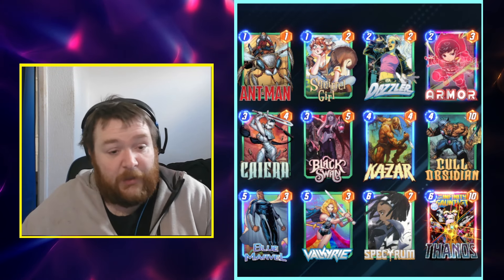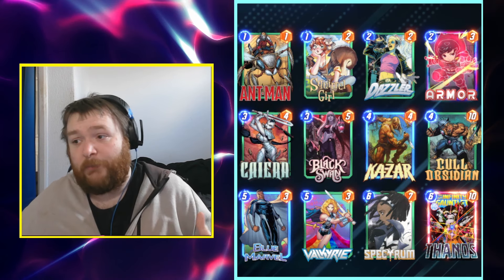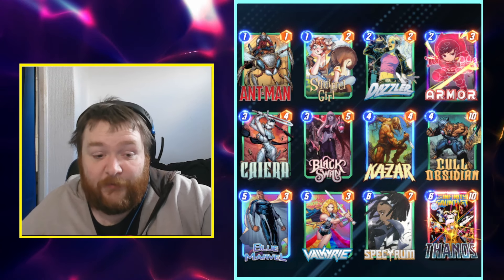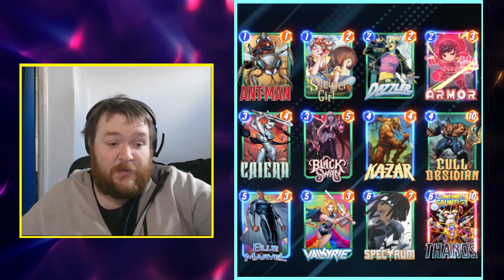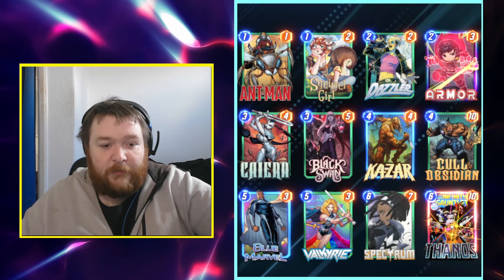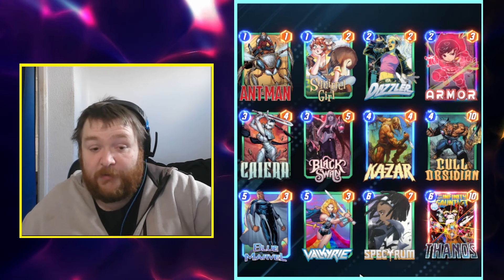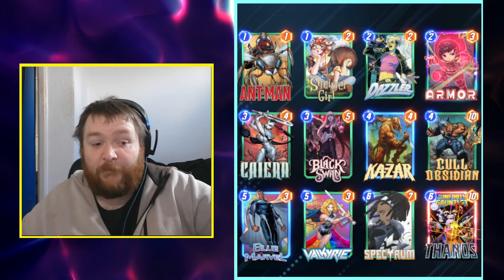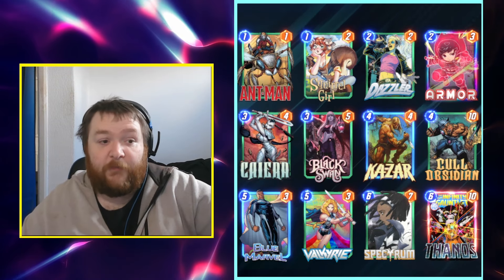Next up is a Thanos Zoo deck. I tried this this morning and it performed quite well. I like Thanos for the reason that it's kind of open — obviously if you've played any this season you know the Infinity Stones keep it very open. The zoo deck has a lot of ongoing, Brood to cut stuff down, a lot of power, Black Swan to cheat out your one-drops, Blue Marvel as a buff, Dazzle which is incredibly good in decks you can fill up, and you've got Ikaris from Killmonger. It's a good all-round deck.